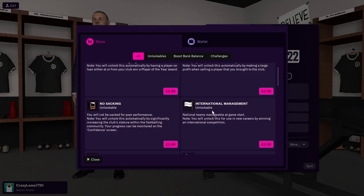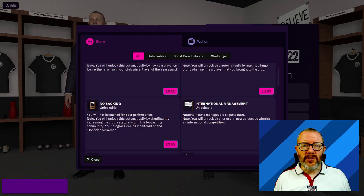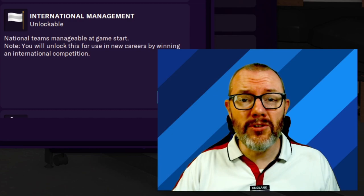There are two ways to do this. First option, we can go to the store and you can see it says international management unlockable — we can pay 99p to have this available as a career option right from the start. But that wouldn't make for much of a video, would it? So today we're going to save you a pound and show you how to unlock international management through gameplay.